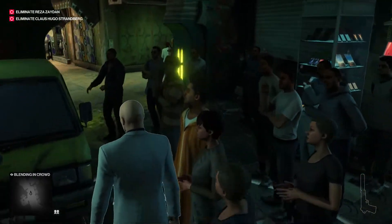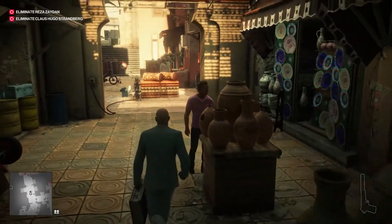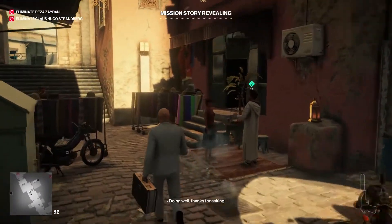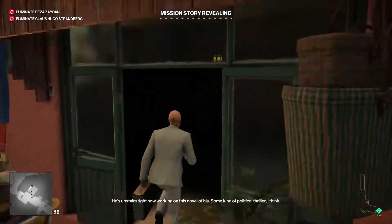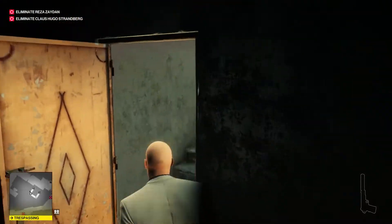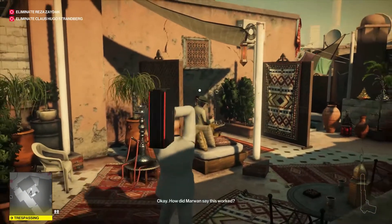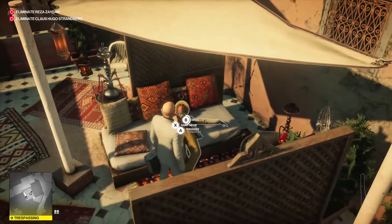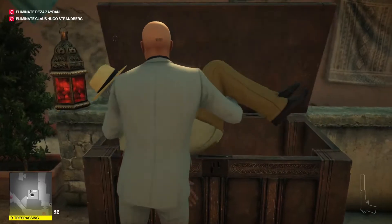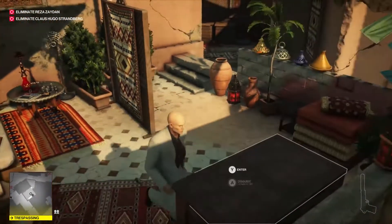We have our briefcase and this is a fairly simple sniper assassin. First we're gonna make our way to this building — I can't remember what the name is. We're just gonna head upstairs. The headmaster is up here, so we're just gonna throw the briefcase at him and put him in the box just for security measures.